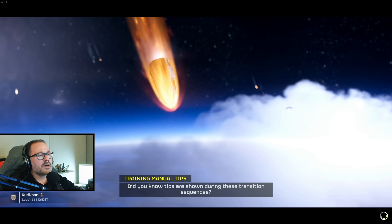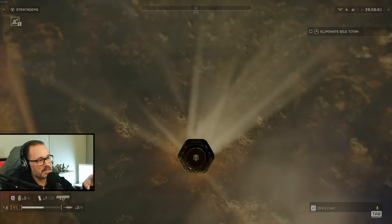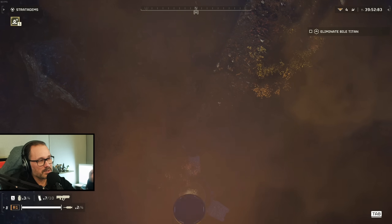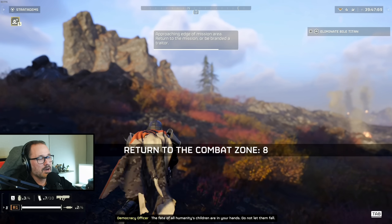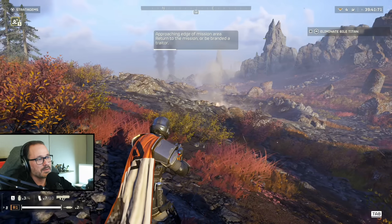We're now deploying onto the field. They give you a little bit of control over the pod in the final stages of approach. Notice the first thing I did when I landed — I crouched. The reasoning is that crouching appears to make it harder for enemies to spot you. Crouching, crawling — any of these works. I also deployed outside of the combat zone at the edge of the map, so we're going to have to go back in.